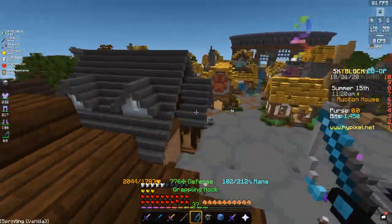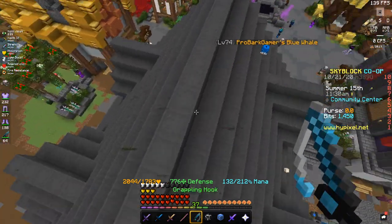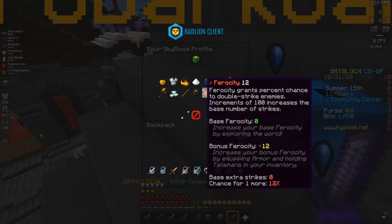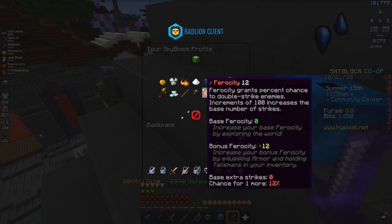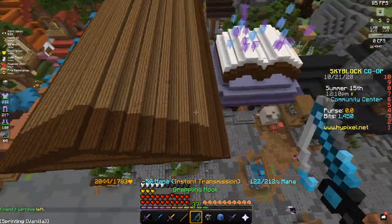So with all of that added, they also added a new stat — not necessarily a skill, but a stat. You'll have your base ones that you've always had, and they added a new one called Ferocity. Ferocity is basically the Tiger Pet's ability to double strike, except not necessarily tied to the Tiger Pet anymore. The way it works is: I have 12 Ferocity, so I have a 12% chance to do a double strike with my weapon.